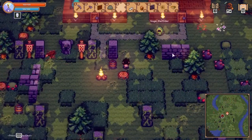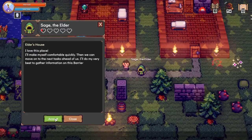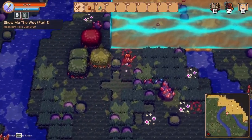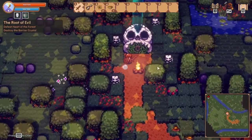Let's fast forward a bit. Once we've got ourselves and our NPC a nice home, we're going to explore the forests and ultimately find ourselves at a barrier that spans all around the forest. In order to break it, we will have to conquer the forest dungeon.